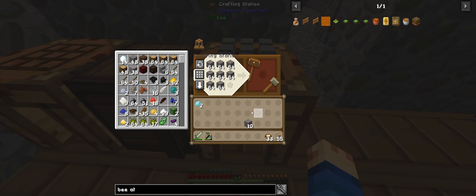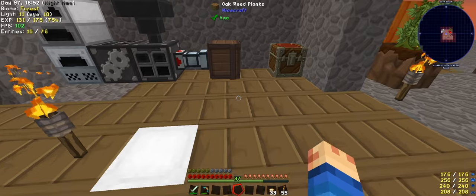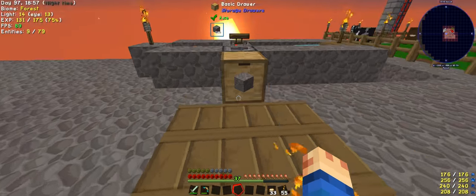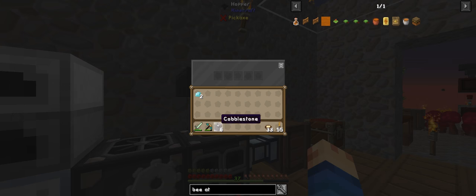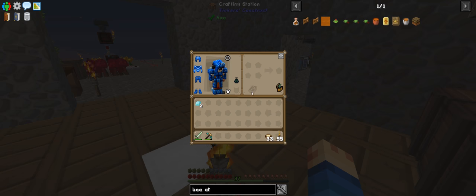We got 58, so we'll grab six and quickly cook that up. That will give us a nice full amount so we can start on making more diamonds.